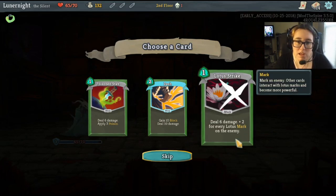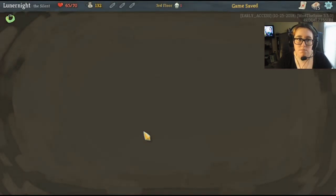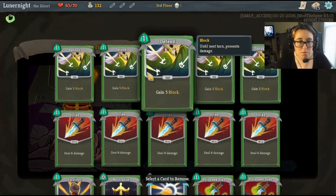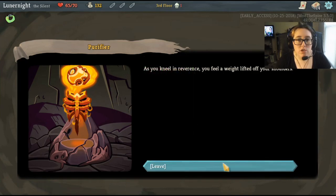Lotus: mark an enemy, other cards interact with lotus marks and become more powerful. I'm going to grab the poison strike — I'm going for a poison deck. Before him lies an elaborate shrine to a forgotten spirit. Pray to remove a card from your deck, or leave. I am going to remove a normal strike. As you kneel in reverence, you feel a weight lifted off your shoulders.